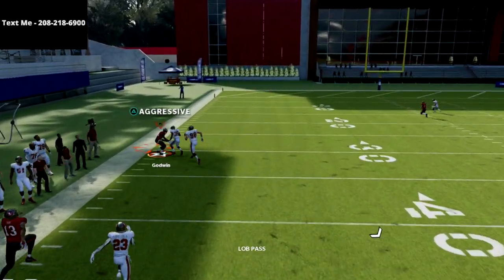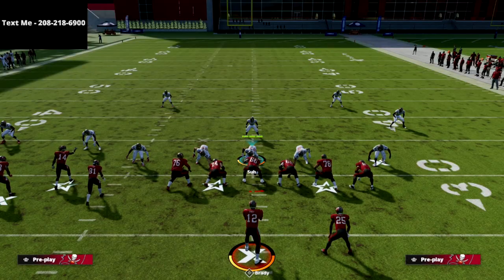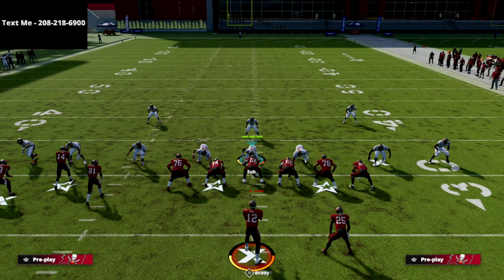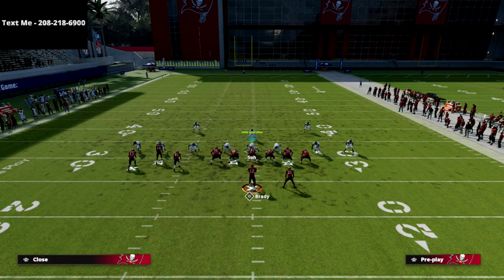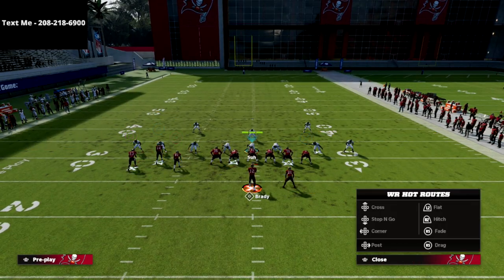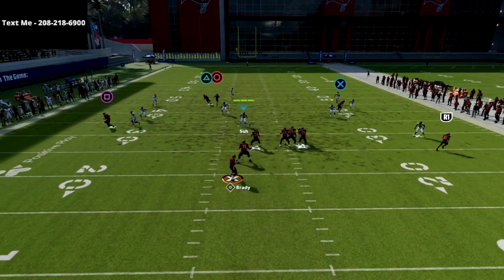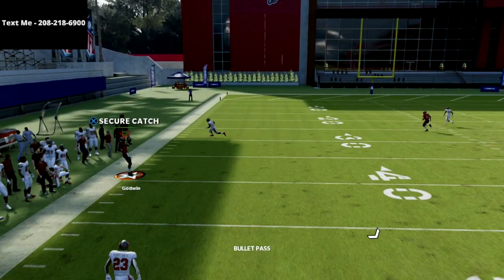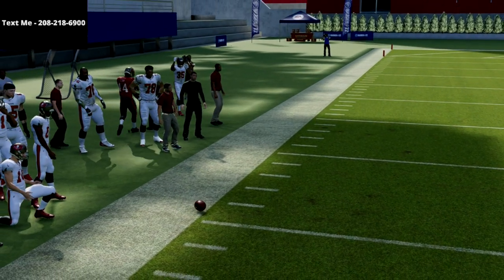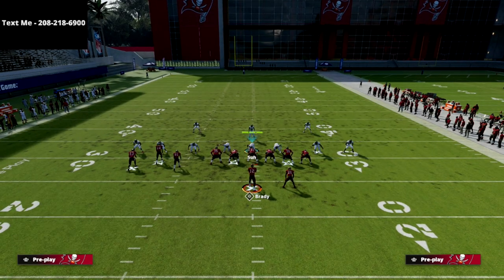I'm going to lob it straight up field to Triangle. What I want is that vertical streak-type thing. What's interesting this year is how shading affects coverage — if I shade over top, you should see that Cover 3 plays a little differently. See how he goes vertical and doesn't come back to the corner? That's something you have to look at when running this play.